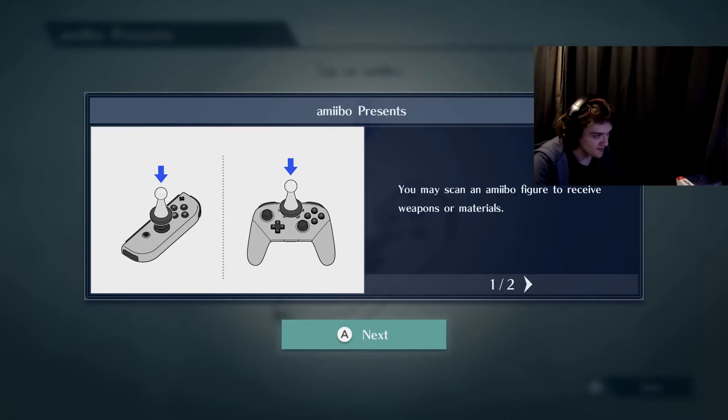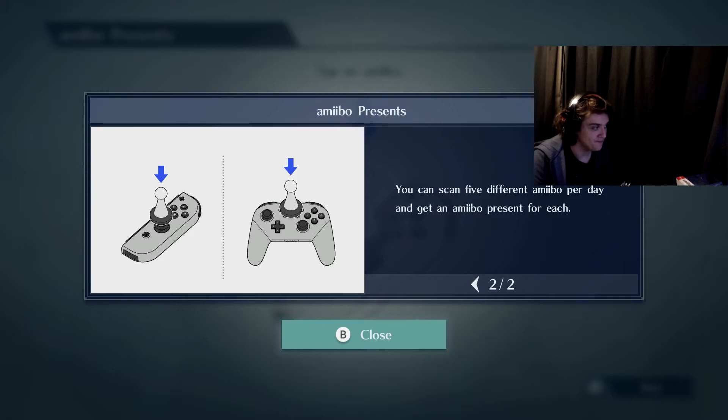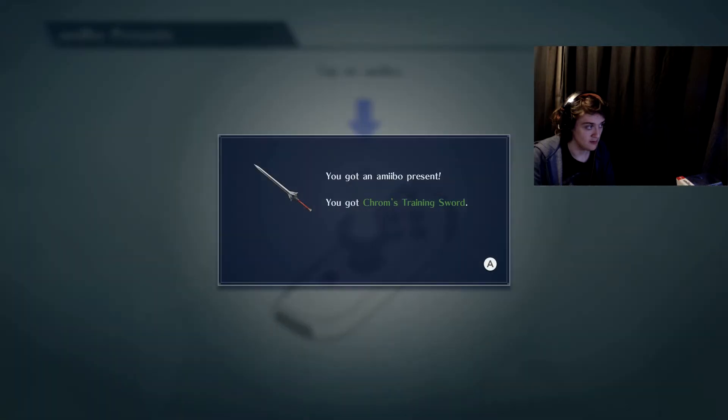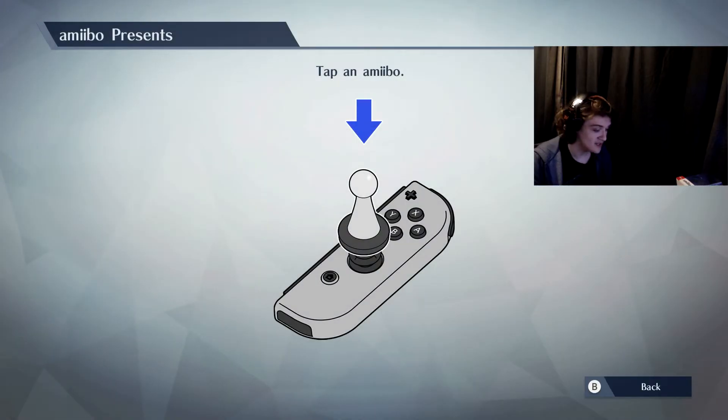I believe you get that sword thing. How do I use this? Okay, so on the right one I do this — you can scan five different amiibos a day and I've only got two. 'Please scan your amiibo now.' I'd expect nothing less — you got an amiibo present! I get Chrom's Training Sword. That's pretty cool.